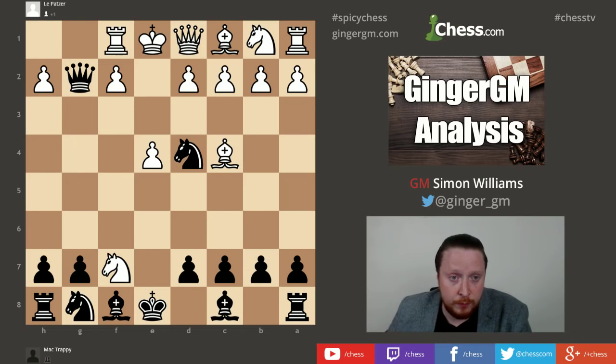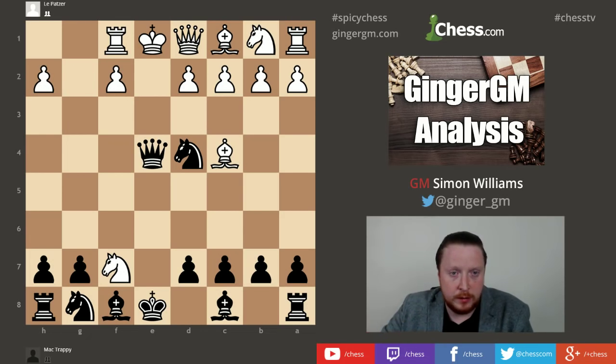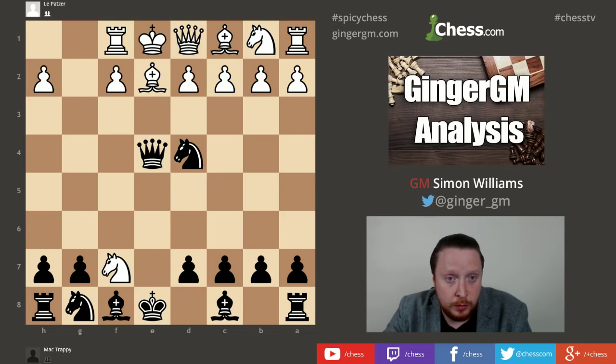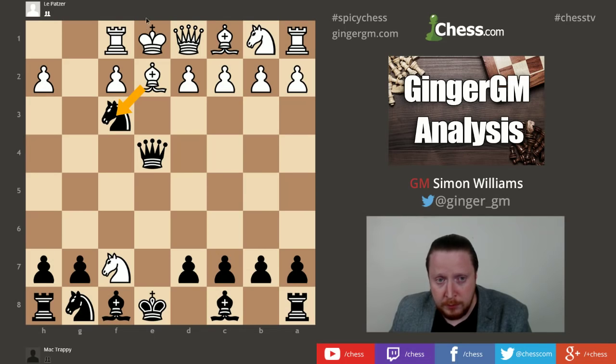White really only has one decent try here, and that is rook to f1. Now we finish our trap — we go queen takes e4, check. A big vicious check. That queen cannot be taken, the king cannot move, so there are only two ways to block the check. If the white queen goes in the way, then knight takes queen and we win the queen and should win the game. The proper trap is with bishop to e2, but now white has created a box around his king — knight to f3 is a very nice checkmate. The white king is in a box and the bishop cannot take the knight because it is pinned.